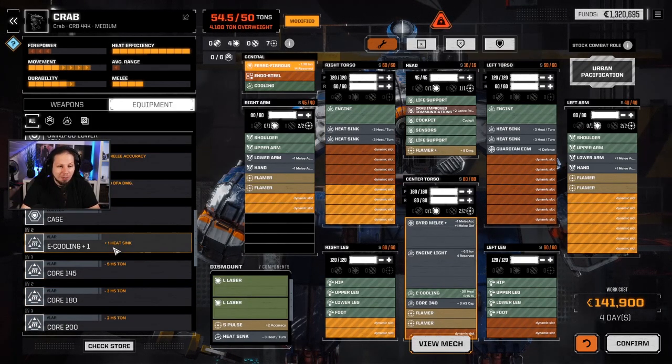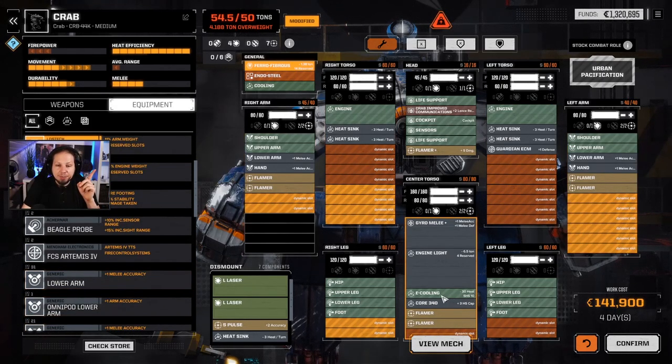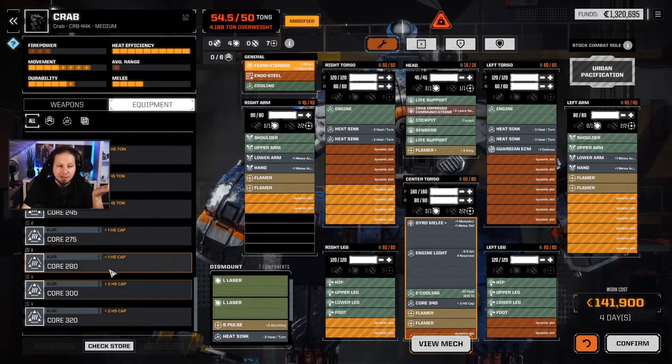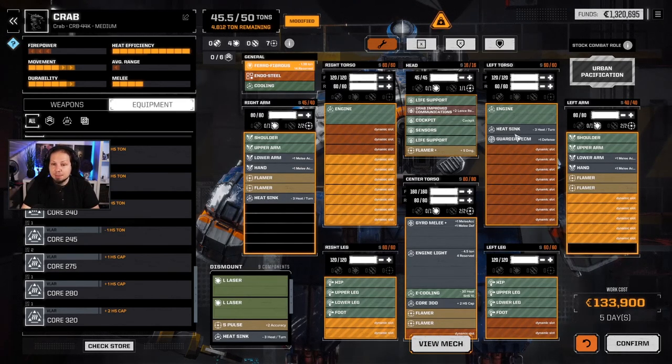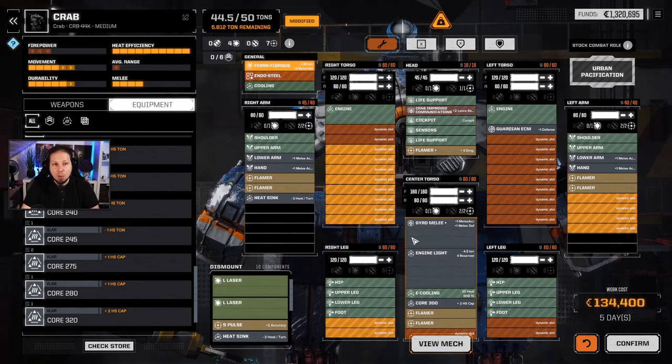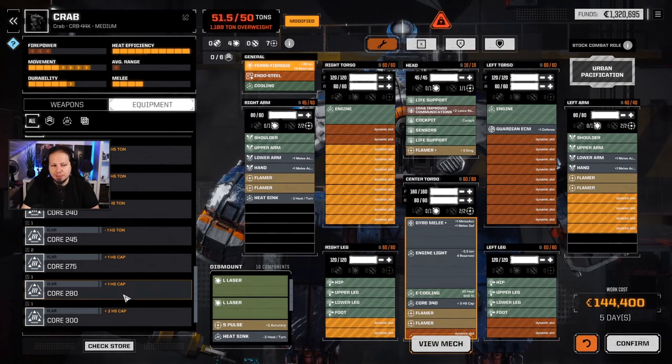Alright, I wasn't prepared for that. That means we have to go down with the tonnage, lowering the engine rating to a 300. We don't need heatsinks whatsoever. Does that mean we can go 340? It doesn't. That's the only way to build this here.